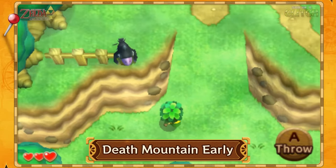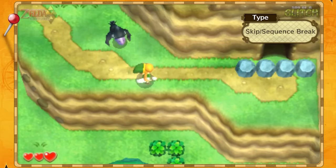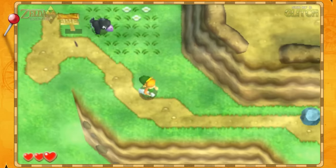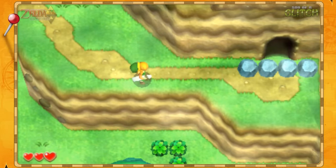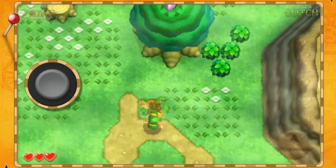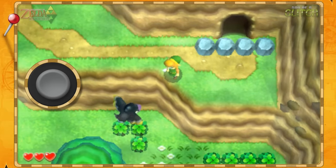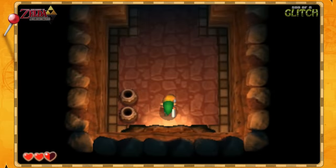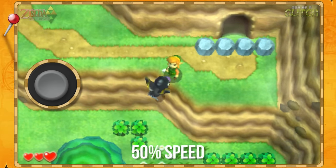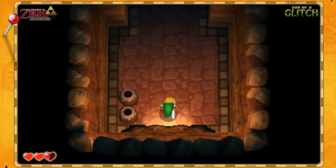Let's move on to the first skip of the game, which allows us to reach Death Mountain early and skip the power gloves entirely in a speedrun. The setup for this trick is incredibly simple — all that's required is you move Link to certain points in the area to have this crow attack Link in a very specific way. Firstly, have Link stop at this sign, then to this spot here, and then finally have Link stand at the corner of this ledge. If you've done this correctly, the crow will always attack Link.